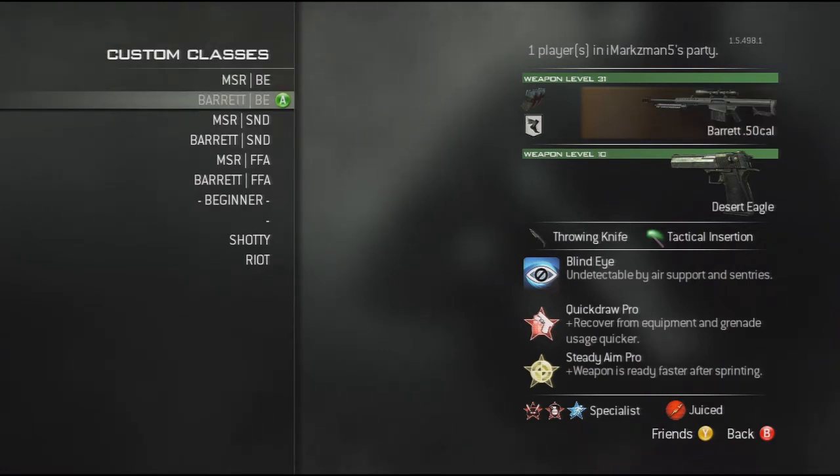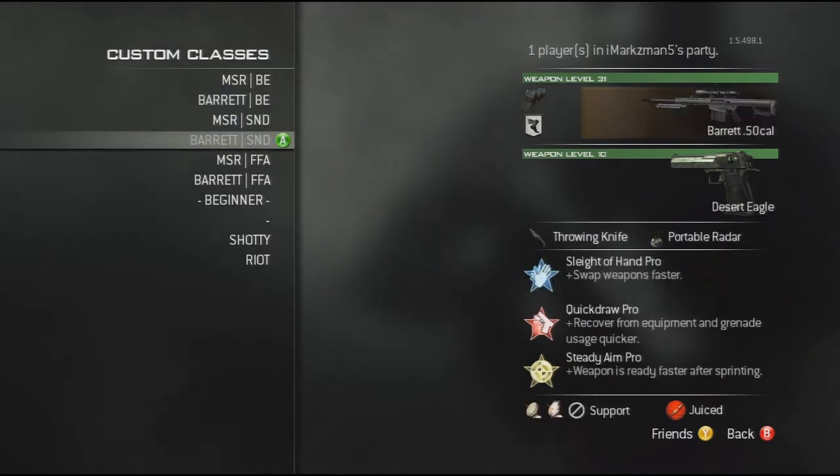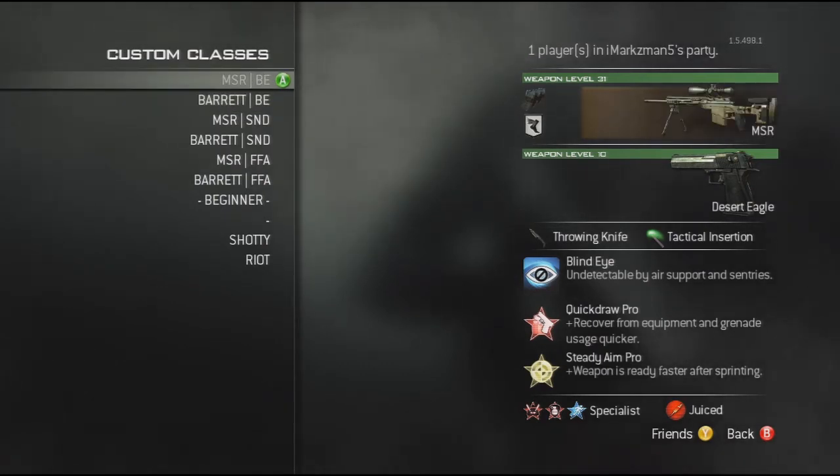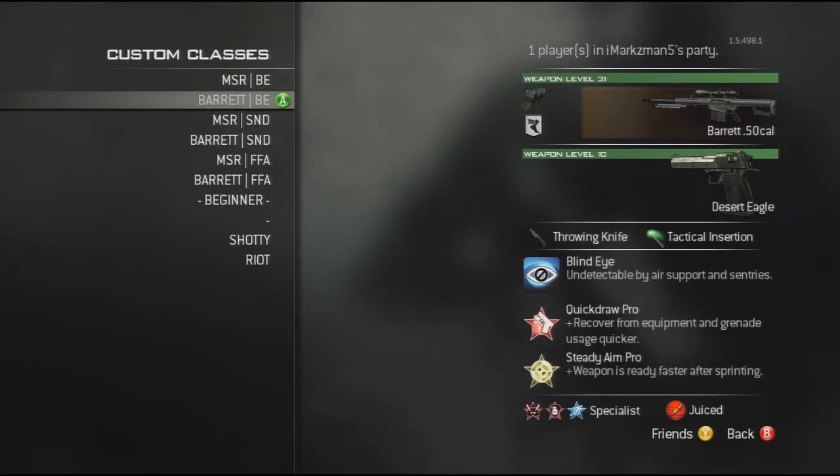These top two blind eye classes differ from the others by having tactical insertion, specialist, and blind eye. Quick draw and steady aim are throughout all the other classes as well. I use the tactical insertion to stay in the action when I'm in Drop Zone, Ground War, domination — game modes where the action's always running and there's a lot of kills. Obviously the blind eye is for the air support, especially in games like Drop Zone. And the specialist — I don't really like using kill streaks, which is also why in my SND I only use support. In specialist, it's just because I like to only use my sniper; I don't want to get kills with air support. That's just the way I like to play.